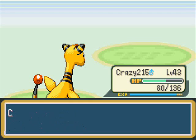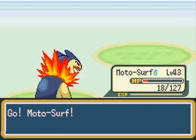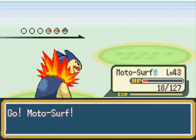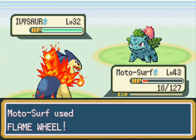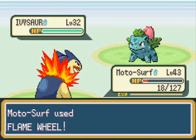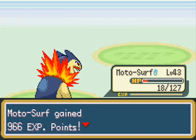So just taking down the Bulbasaur. I'm gonna switch to my own Bulbasaur. I'm not too worried about the low health because I know my Bulbasaur's gonna be a little faster than her Ivysaur, so I'm just gonna hit up a Flame Wheel on it and take advantage of its Grass-type.